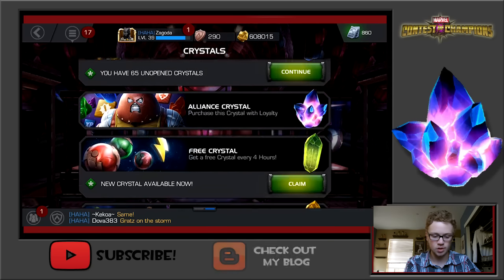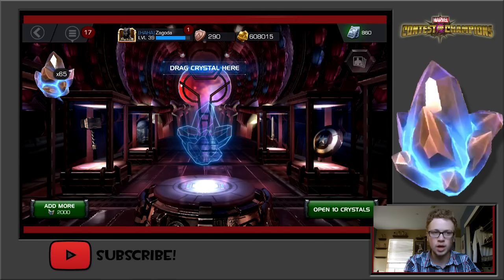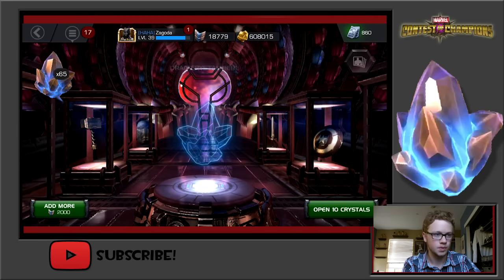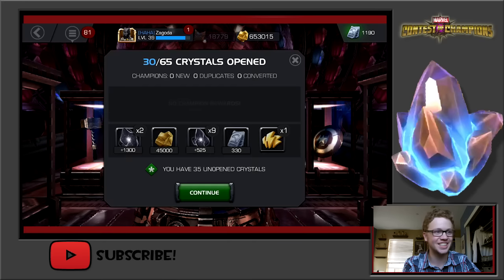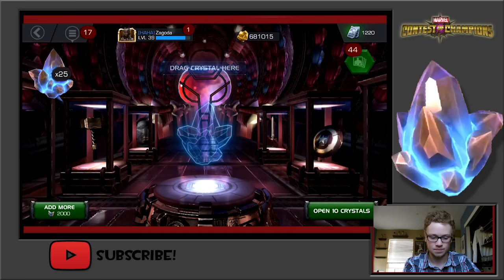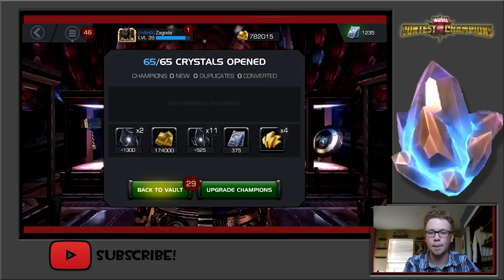Okay next we're gonna go to the arena crystals — we have 65, I'm gonna hit that open ten button. 60 units... 180 units... 330 units... slowing down on units... 375. Not a bad haul, that is a success in my books. I didn't get a 3-star or 4-star Punisher, but 375 units — that is worth it, that is amazing.